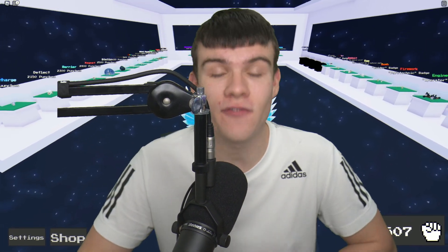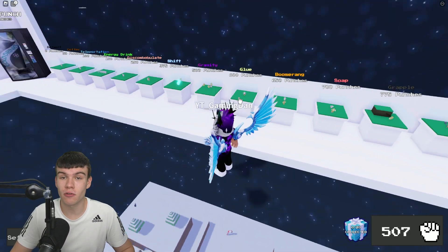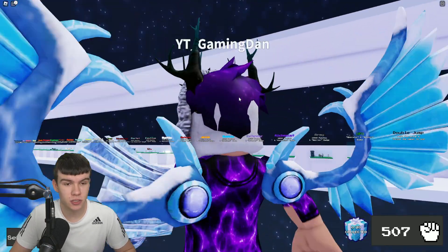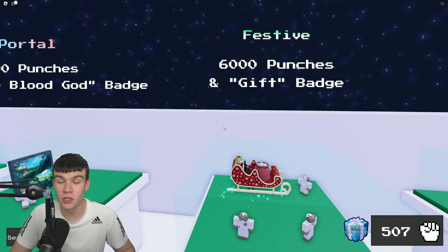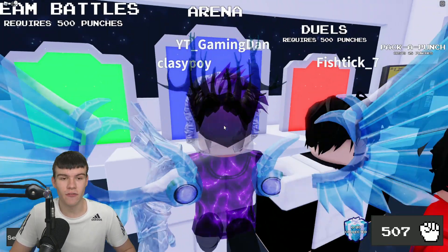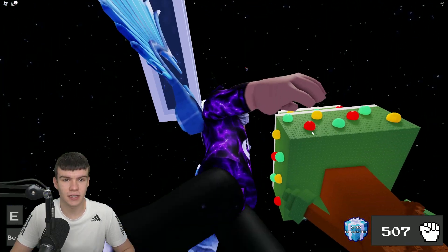In today's video I'm going to be showing you guys how to find all 20 gifts and get the festive ability inside of Ability Wars. To do this, first equip the gravity ability. Here's the festive ability — we need to get 6000 punches and also the gift badge. The gift badge is obtained when we claim all 20 of these gifts.